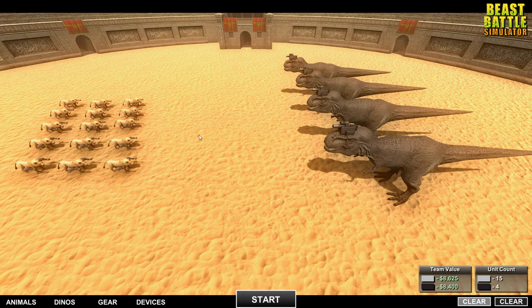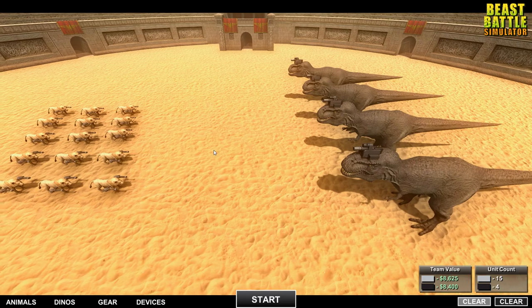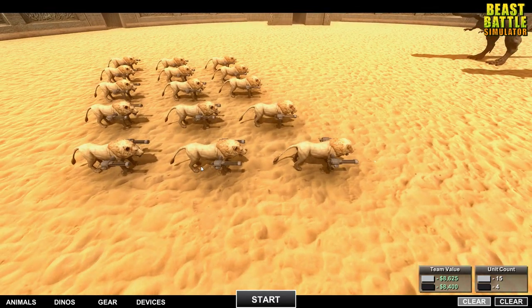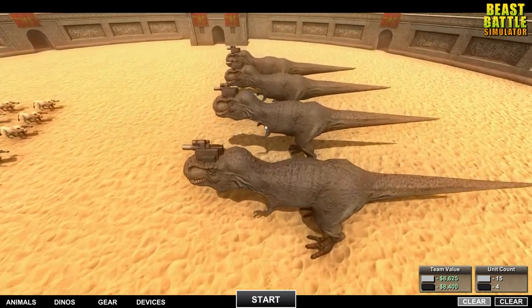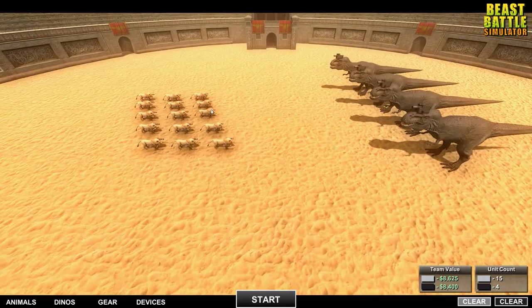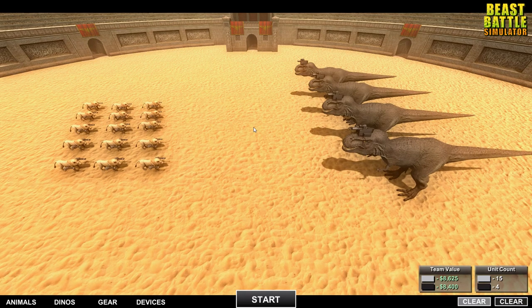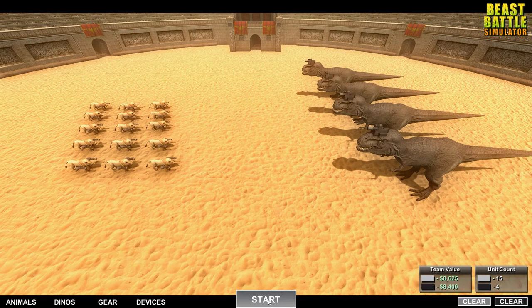Alright guys, here we are with the first battle — the Battle of Kings. On one side we have the king of the jungle, multiple lions equipped with mini guns, and they're taking on the king of the dinosaurs: four T-rexes with a laser beam on their forehead. This is the light side, this is the dark side. Go ahead and vote now who you think is going to win — multiple lions or a couple T-rexes with laser beams.